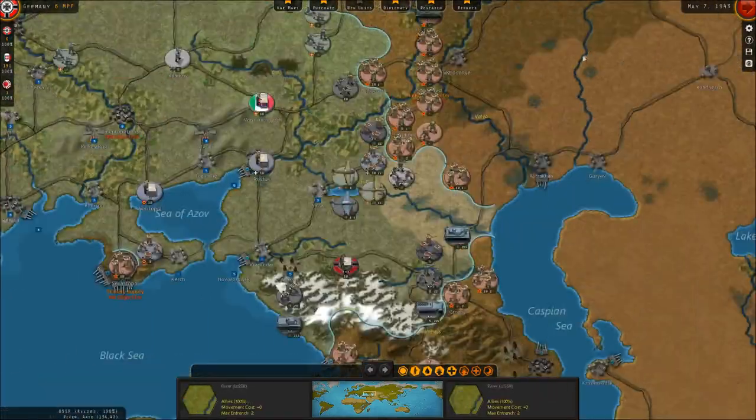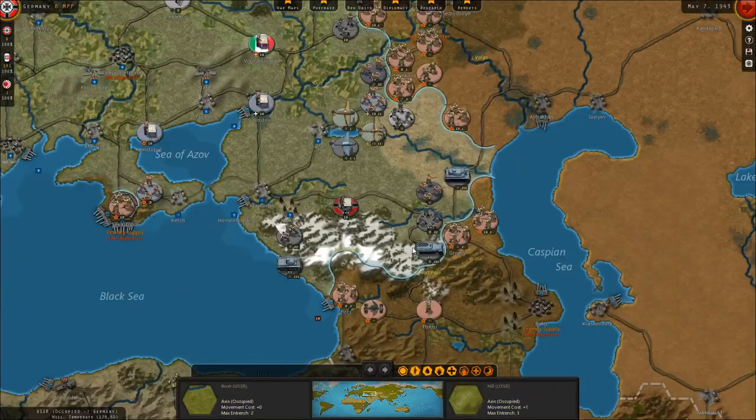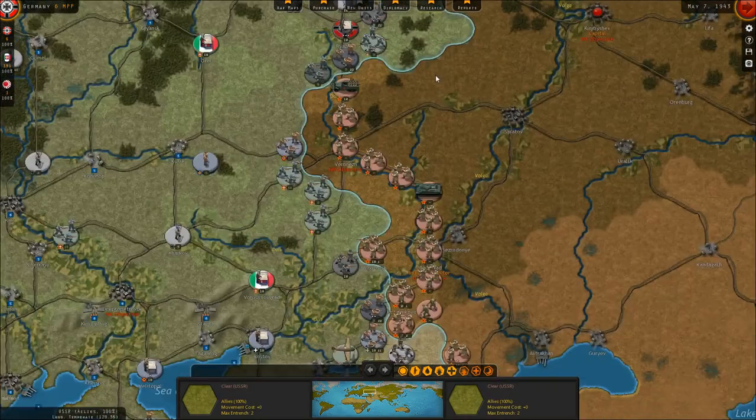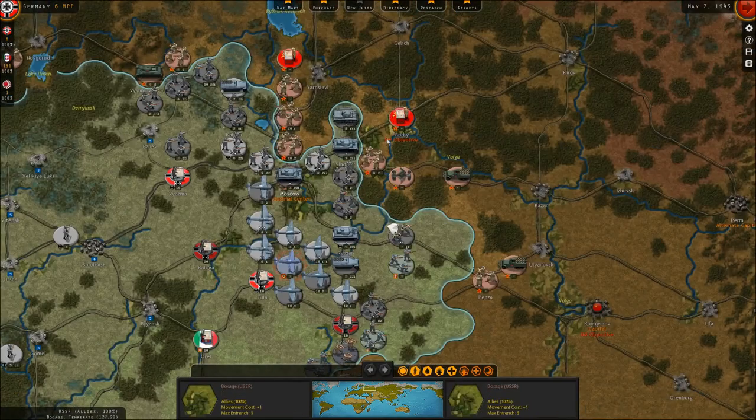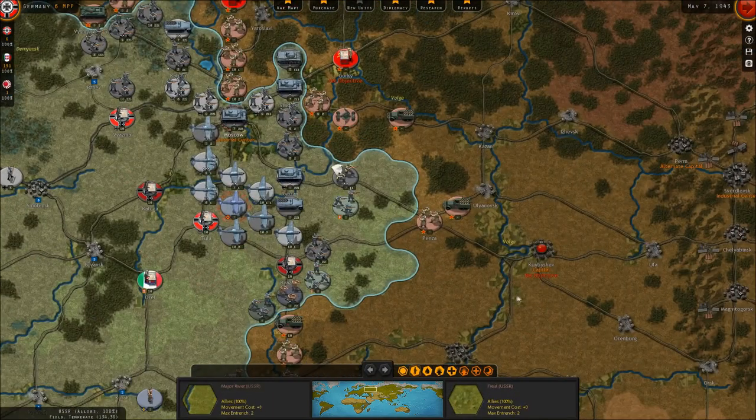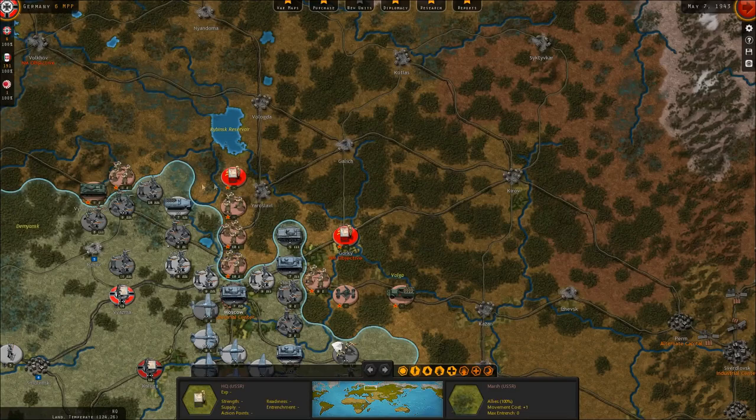Meanwhile, on the Russian front, we've advanced deep into the Caucasus. We're on the verge of taking the city of Grozny, although the Russians are holding out there admirably. We're also dealing with Soviet resistance near Stalingrad, Voronezh, and in our attempt to drive east against the new capital at Kuibyshev and the alternate capital at Perm, the Soviets are still very strong.